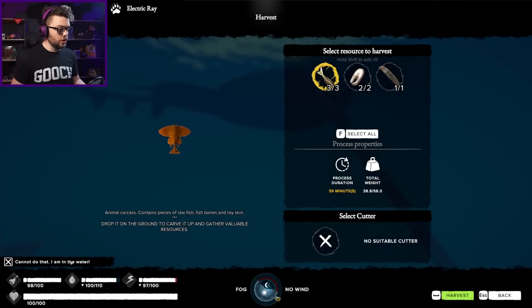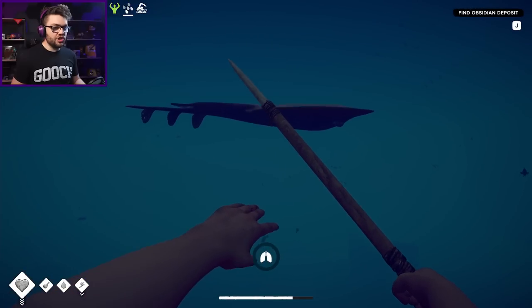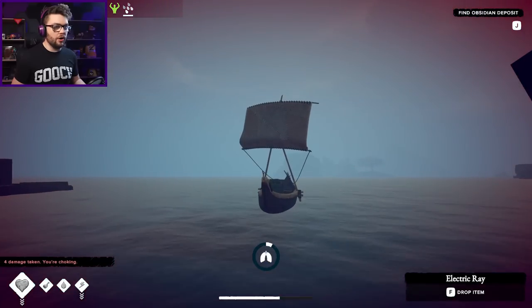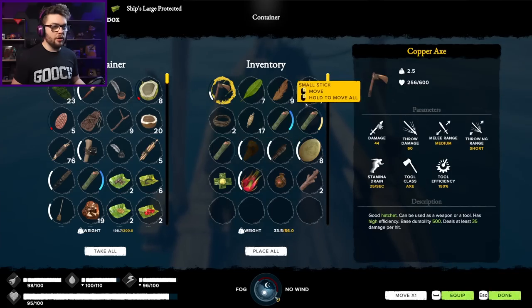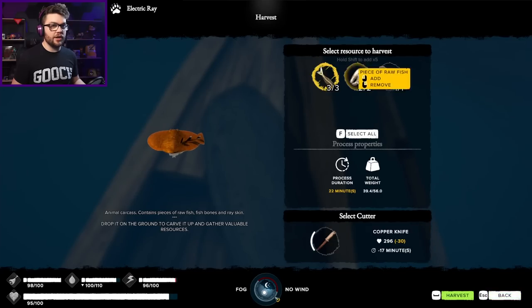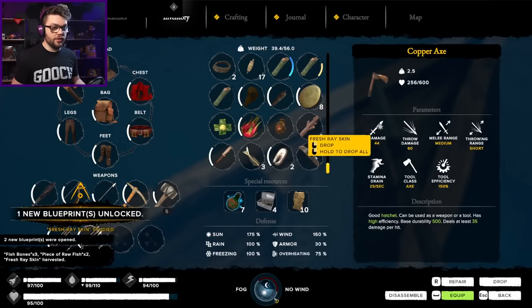Take all of you. No suitable cut-up, I cannot do that - I'm in the water. How am I supposed to harvest you in the water? You live in the water. Let's try this again - I need to drag the electric ray back to my boat. I need to grab my knife. Take all of that - a piece of raw fish and some ray skin. The ray skin was the thing that I needed.